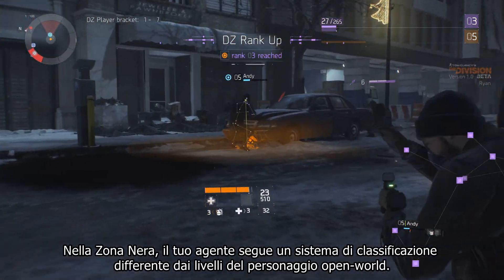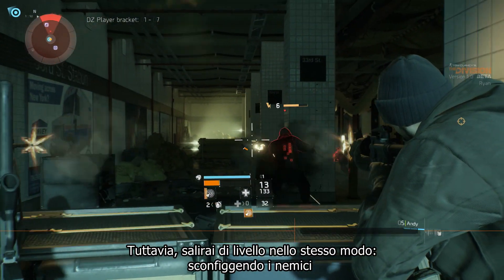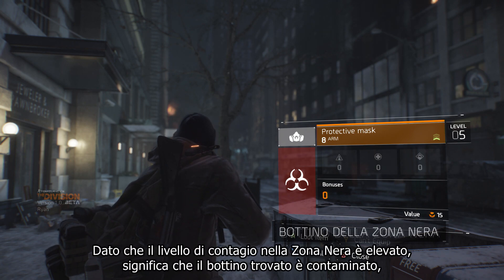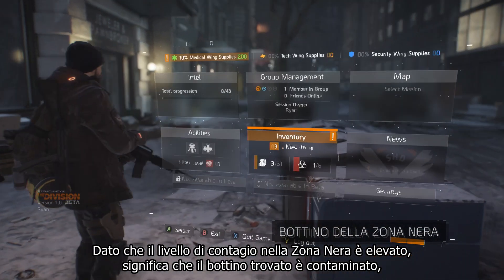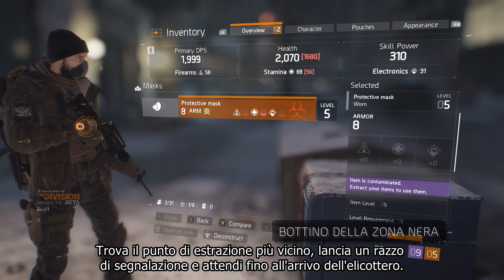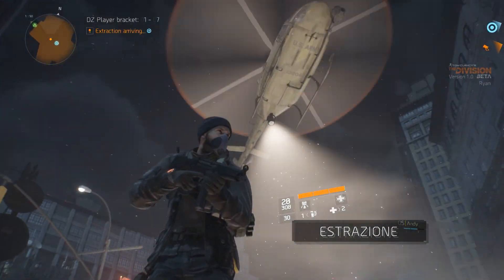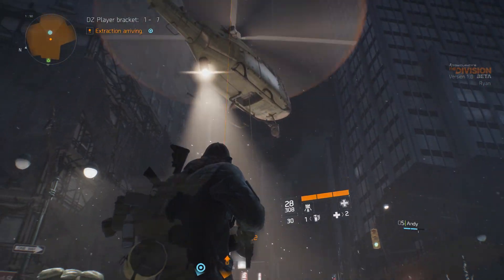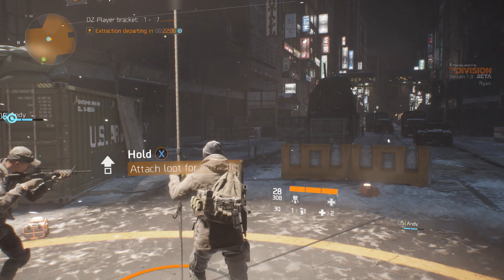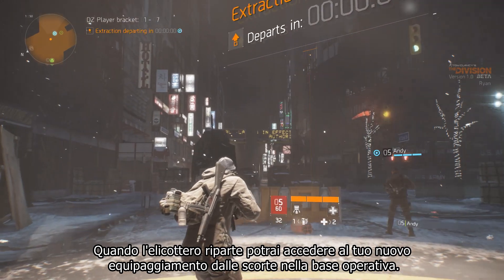In the Dark Zone, your agent follows a separate ranking system from the open world character level. You'll level up in the same way though, by defeating enemies. Since the Contagion level in the Dark Zone is high, the loot that you find is contaminated, and you need to get it extracted before being able to use it. Find the nearest extraction point, shoot a flare, and hold tight until the helicopter arrives. Then attach your loot bag onto the rope. Once the helicopter leaves, you will be able to access your newly acquired gear from the stash in the base of operations.